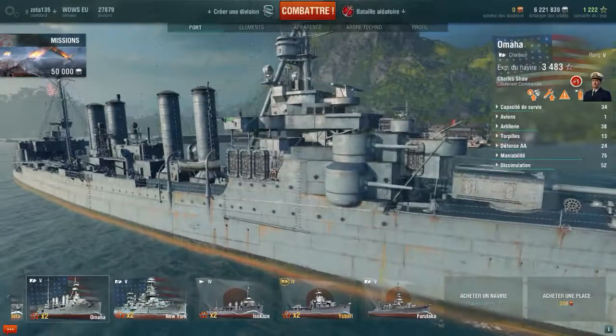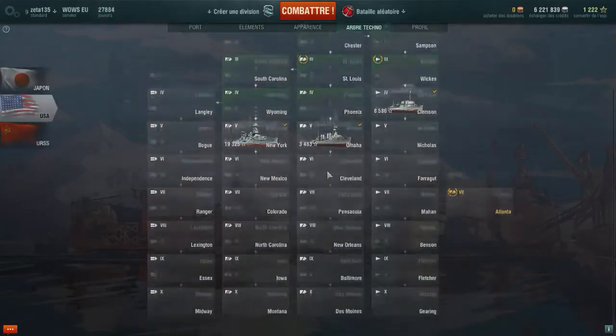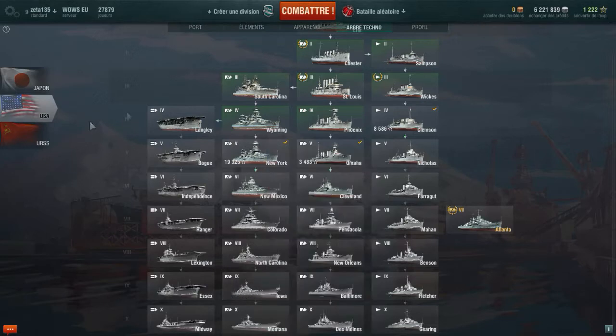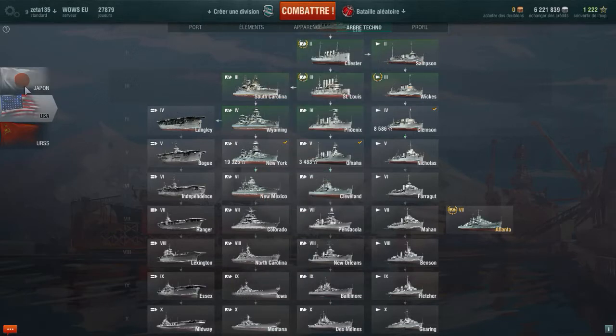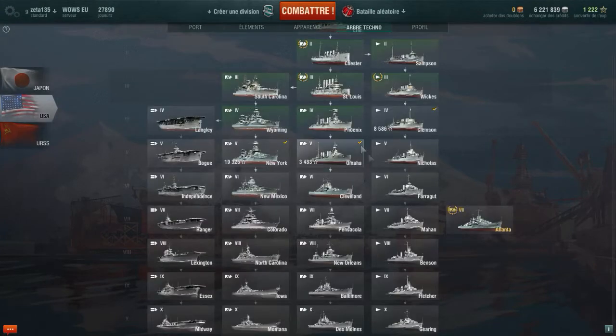Vous voyez, un bon bestiau, assez bien armé. Je regarde un petit peu ce qu'il y a dans les bateaux : l'Atlanta, New York, New Mexico, Colorado, l'Iowa, le Missouri — qui est une classe Iowa. C'est avec le Omaha, donc la classe Omaha, c'est américain, c'est celui-là.